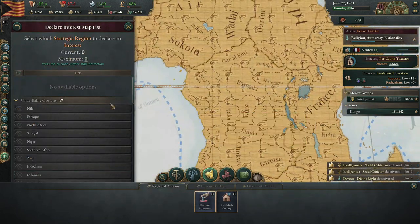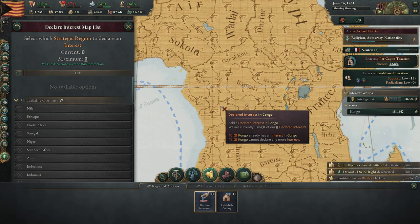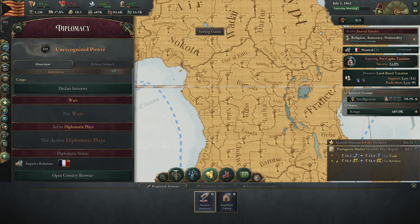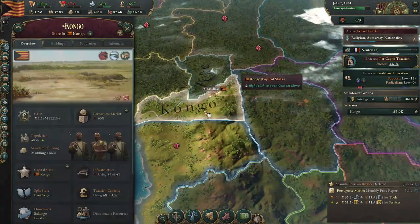Declare interest — I cannot declare any more interest. It already has interest in Congo. No, I don't. Why is our maximum zero? Oh, because we're isolationists. Well, we're going to get rid of that as soon as possible. Isolationism is a horrible thing for us — I wish to expand, because we need way more people. That's our big thing.